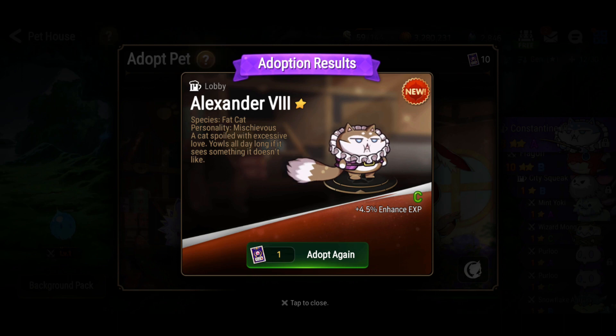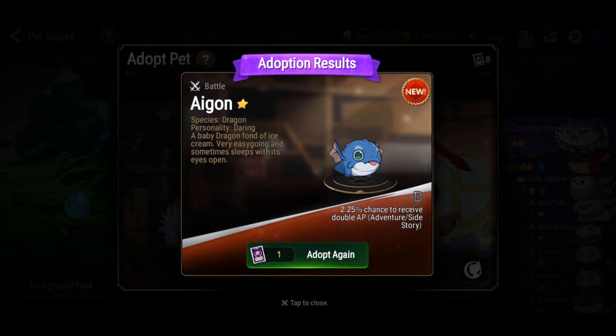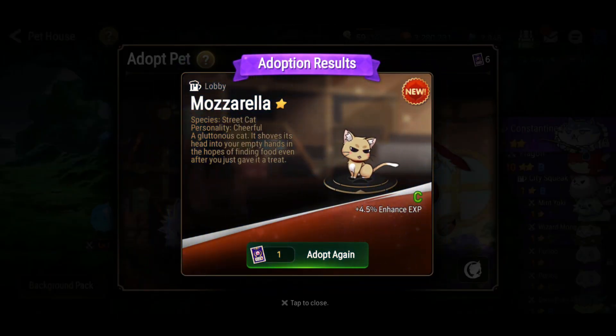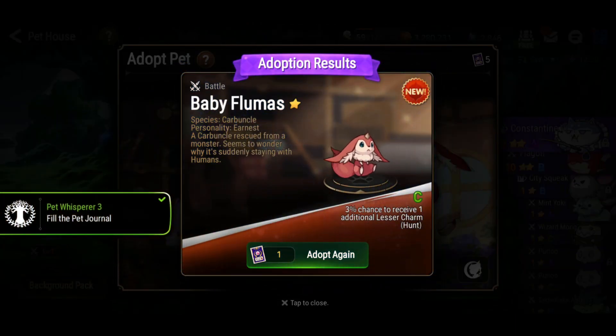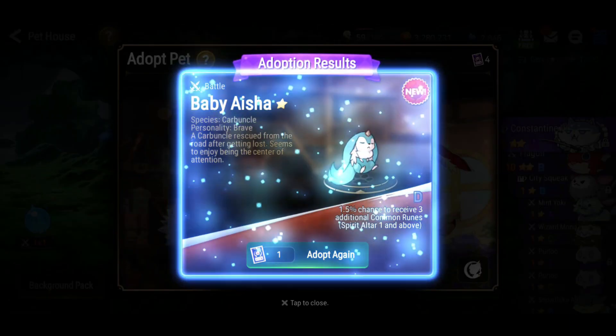4.5% chance XP — I think that one works for both artifacts and equipment, not quite sure if heroes as well. We also got a D rank skill, which is not that good to be honest. Next one, another D, 2.25 — not good. Oh, we got an A rank, plus 9% enhanced XP, so that's alright. I think anything above B is good to keep. 4.5% enhanced XP — yeah. 3% chance to receive one additional lesser charm — now this one is really good, but there's one skill I recommend getting first.